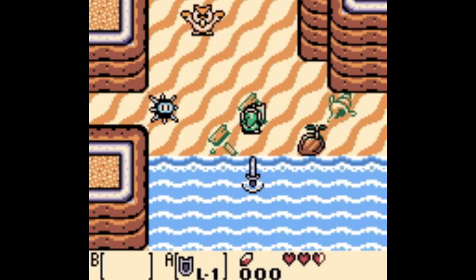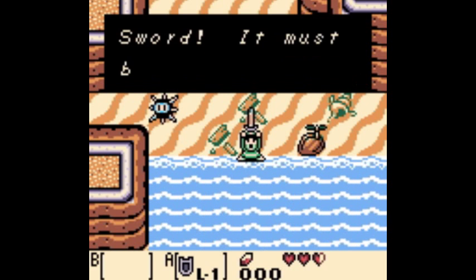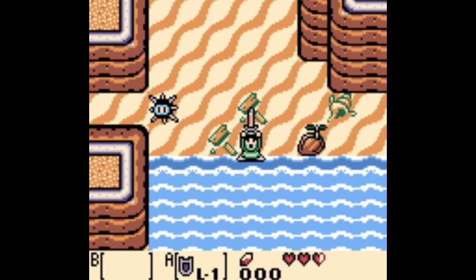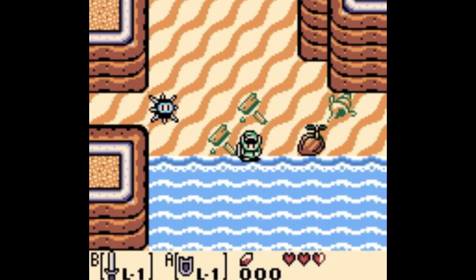His phone booths are scattered all over the island - they are everywhere. If you go and talk to him in his house, he won't talk to you; he says he's too shy, go call me. But now right off the bat we've got our sword and shield, and we're ready to make our way. The owl, who we'll encounter many, many times in this game, tells us to go to the mysterious forest.